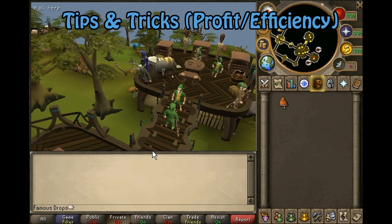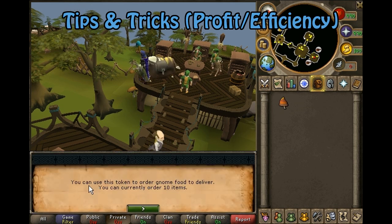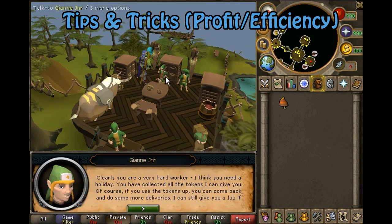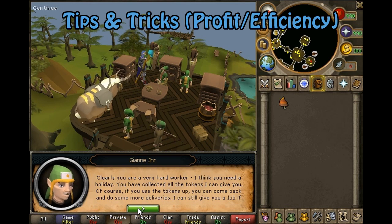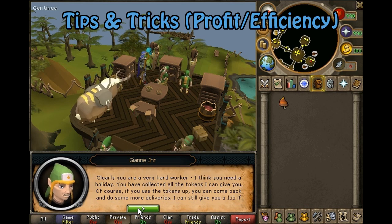You will receive reward points for every completed delivery. Easy deliveries give you 1 point, hard deliveries give you 3. Every 4 hard deliveries you will gain 12 points, and 12 points gives you a token. The tokens cap at 10 — when you check the token it says you can use it to order gnome food to be delivered to you. If you go to talk to Gianne when capped, she will tell you that you've collected all the tokens she can give you, and to come back after using some up.